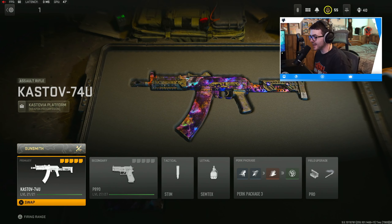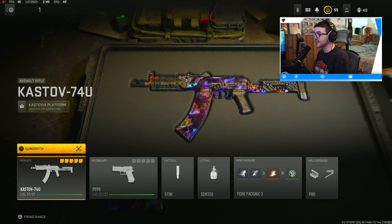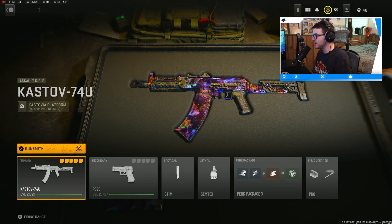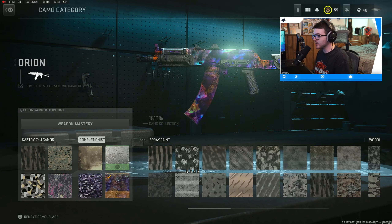We have finally unlocked Orion camo here in Modern Warfare 2. I grinded this game so much to unlock it. I've gotten the last three mastery camos — Damascus, DM Ultra, Dark Aether, and Atomic camo from Vanguard — and we finally have Orion camo here in MW2. We also have Polyatomic as well, but Orion is the final camo.